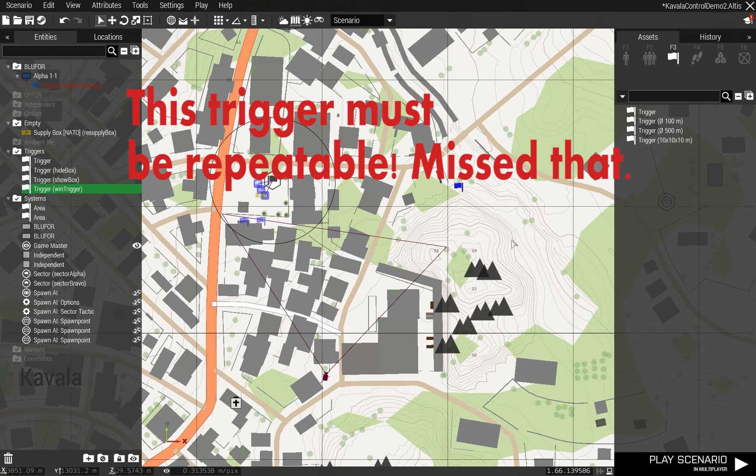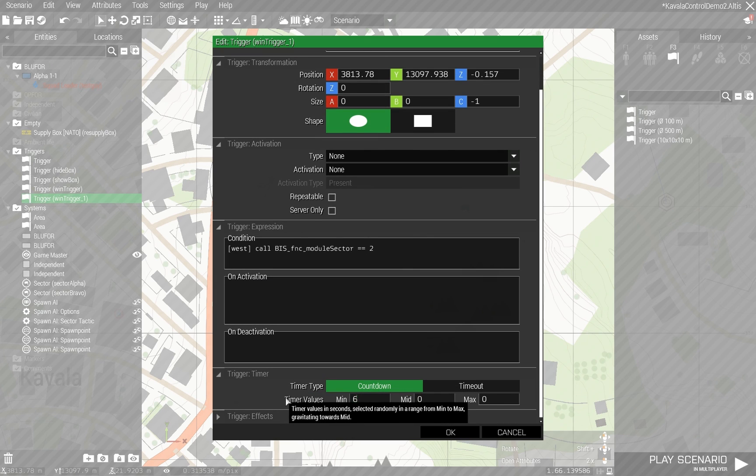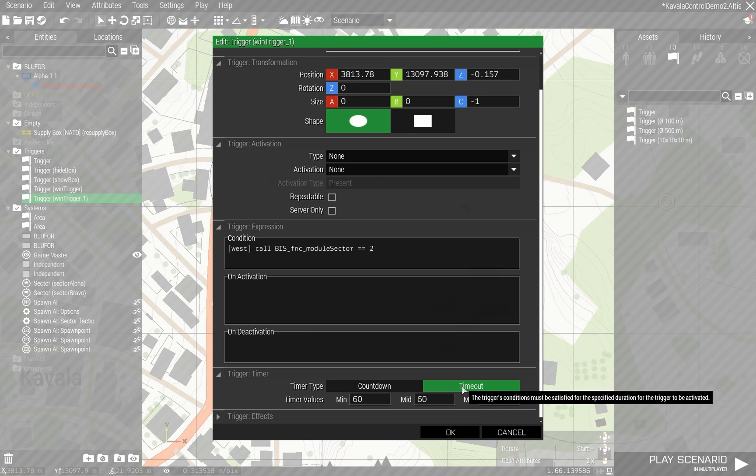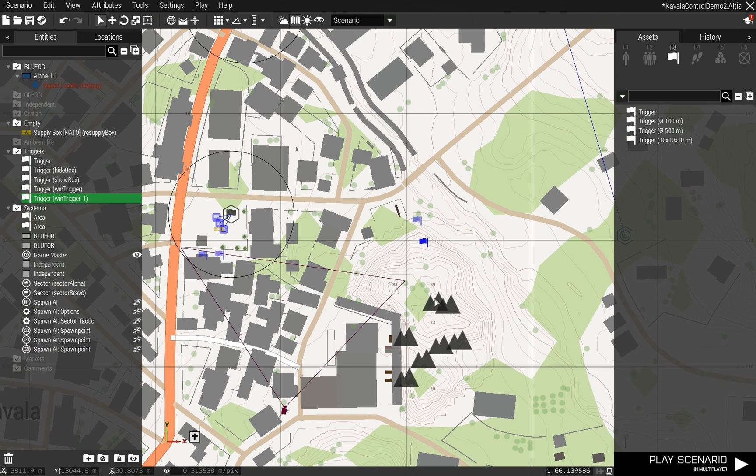That's it. Then I copy that trigger and paste it. If this condition is true for 60 seconds - which I put in the timeout field - timeout means the conditions have to be true for the full 60 seconds, whereas countdown means once it's true it'll count down 60 seconds and fire the trigger regardless of whether conditions are still true. Then the type of end will win the mission.